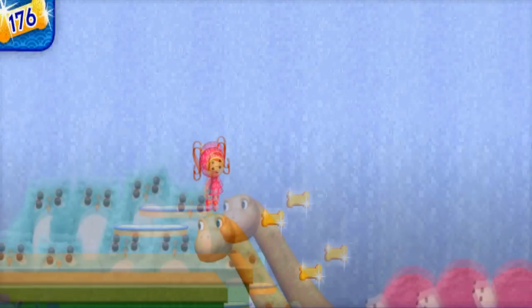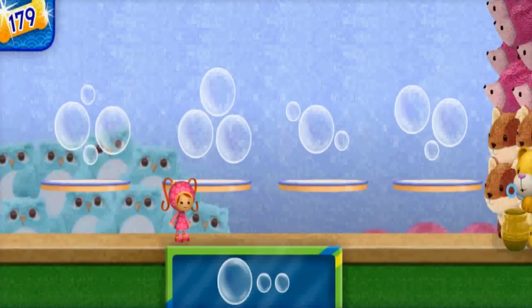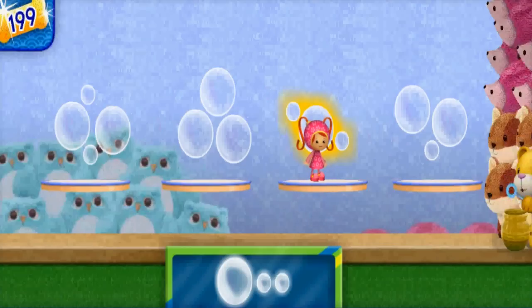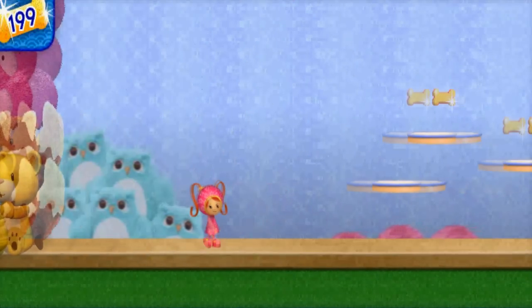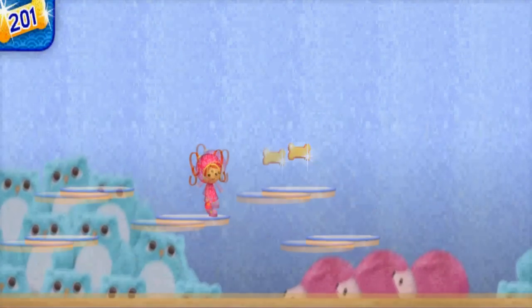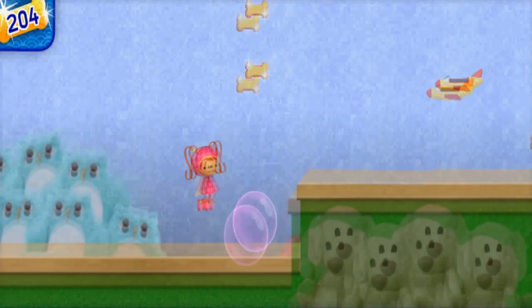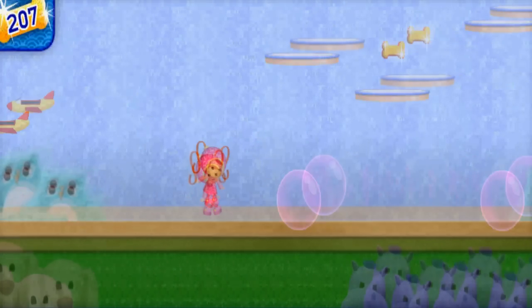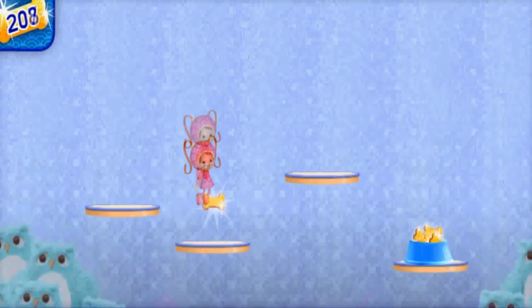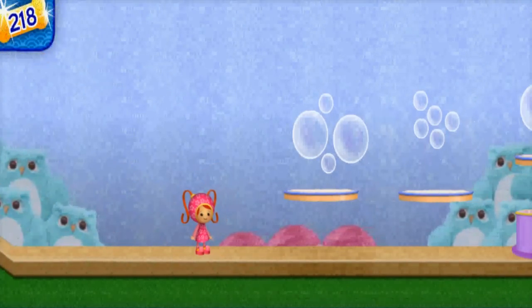Look at that dinosaur! Here are some bubbles — find a group of bubbles with the same number. That's right! Way to go, Umi friend! Umi-rific! Let's keep going to find the coins! That bubble looks big enough to bounce on — let's try it! There's a bowl full of Sparkle Doggy Bones! Yes! We got more Sparkle Doggy Bones for Sparkle Pup!